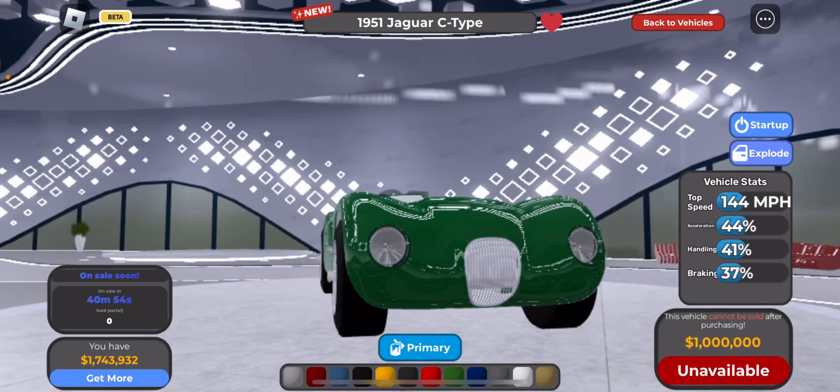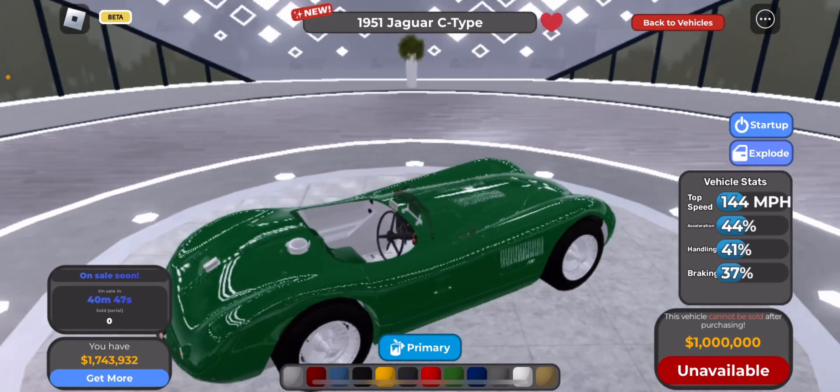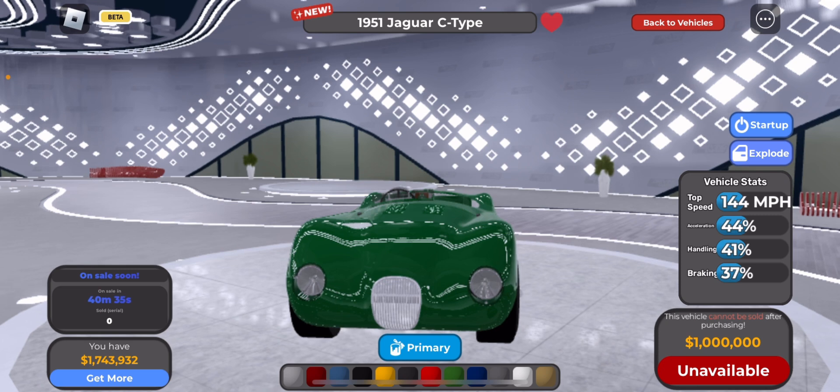The headlights are so cool, same thing with the grill, and even the taillights — it's so classic. Jaguar seat tap stats: top speed 144 mph, acceleration 44%, handling 41%, braking 37%.